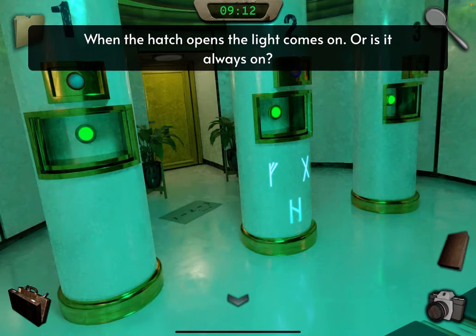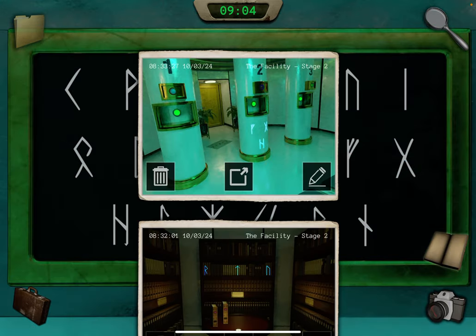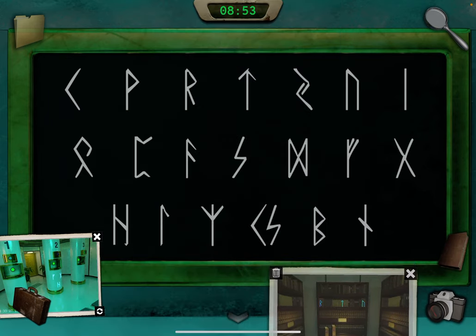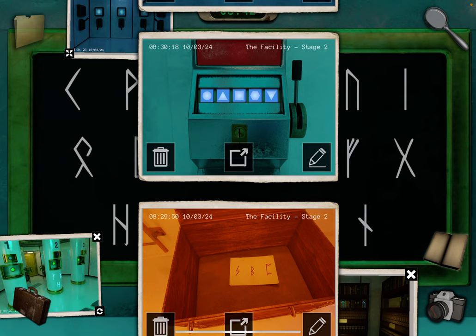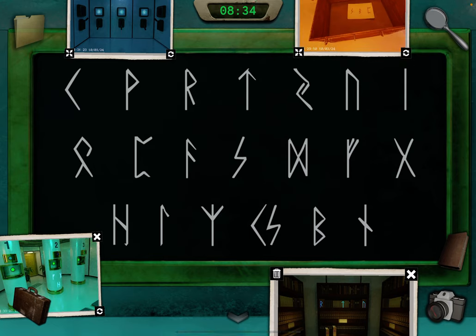Take a photo. Now we have all four clues, and on the left there's a panel with all runes. We need to press those. Take out all four photos. Start with the one at the top, then the next, then the next, and last.